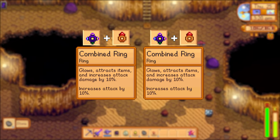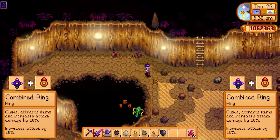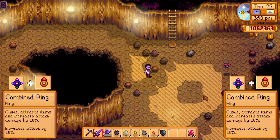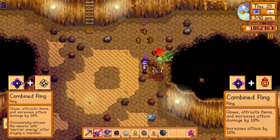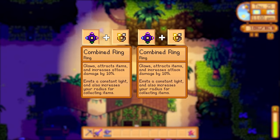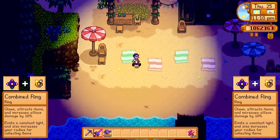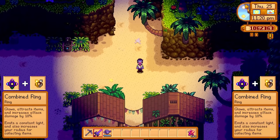If you want to prioritize getting the absolute maximum damage available, then you're going to want two iridium band and ruby rings. Prior to the 1.5 update a lot of people already ran two iridium bands since it's such a good ring, and adding rubies on top of this will only add more damage. Technically using the setup of an iridium band and a warrior ring and an iridium band and a ruby would result in the greatest damage, but only immediately after killing an enemy. And just for fun, if you want to absolutely light up the night sky you can use two iridium bands and glowstone rings — your light effects stack so you will have an incredibly well lit area of radius 10.